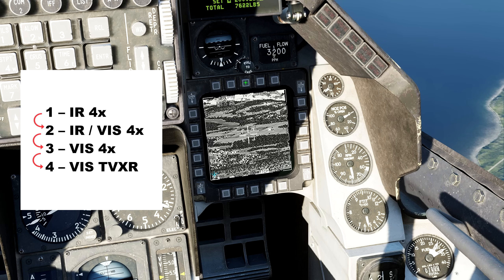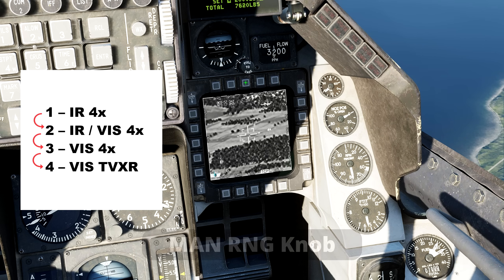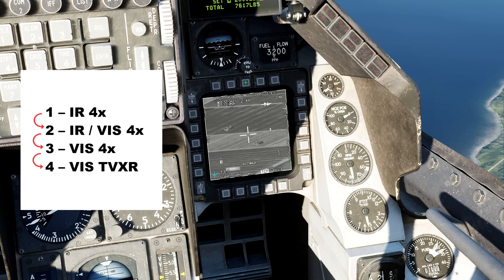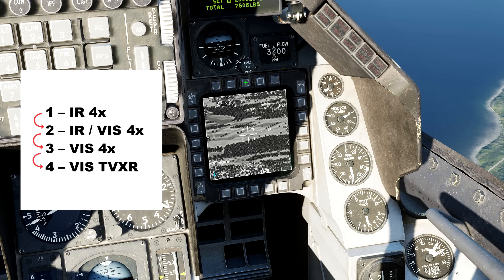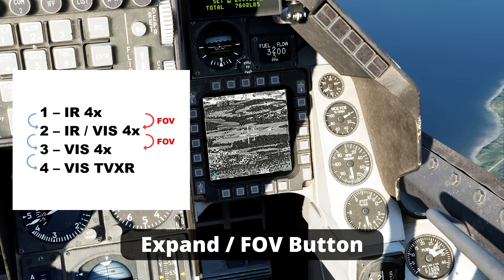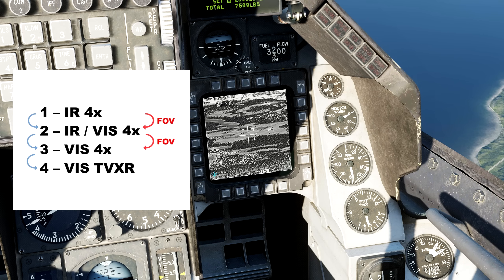In the first three modes, it is possible to zoom up to four times using the manual range knob. However, in XR mode, it is not possible to zoom. Another way to change the view is to use the expand FOV button; however, doing so only allows us to access the first three modes.